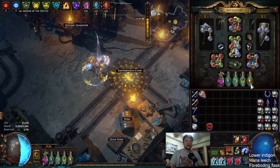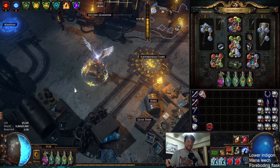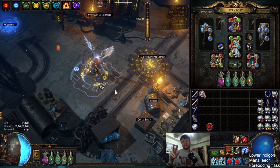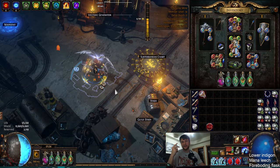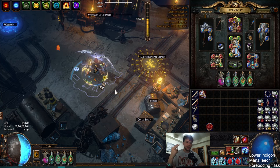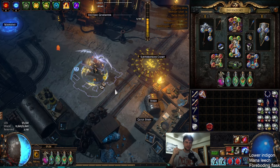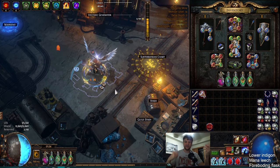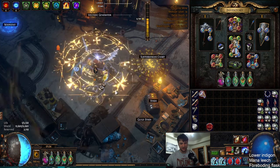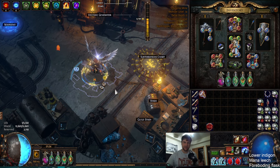A couple other methods: you could use the Foreboding mana flask like I have in the past — that still works. In general you want to be doing two things. My two things are Battle Mage's Cry and Thrillkiller. I think you can get away with Battle Mage's Cry and Foreboding, because that does what Thrillkiller does where if you have Flask charges you have mana while killing stuff. I think you can also get away with Thrillkiller and Foreboding and no Battle Mage's Cry if you want to keep Enduring Cry. Whatever you do, you have to do two out of three things.